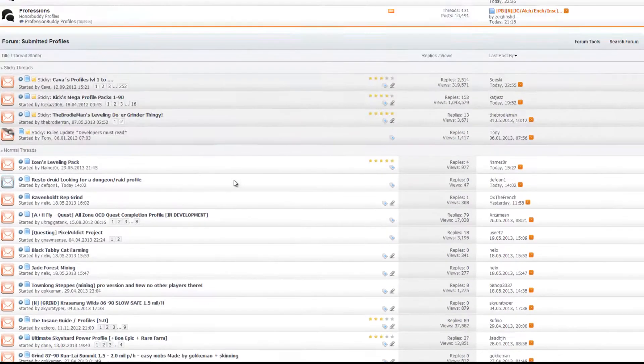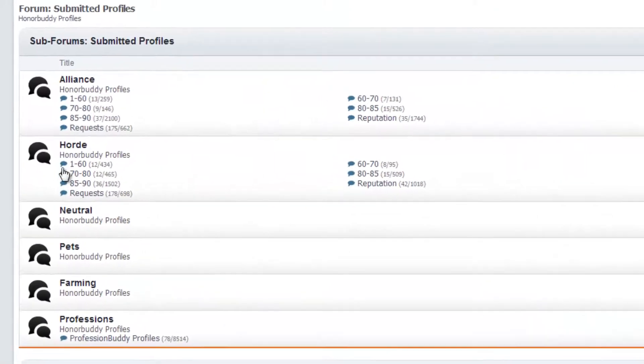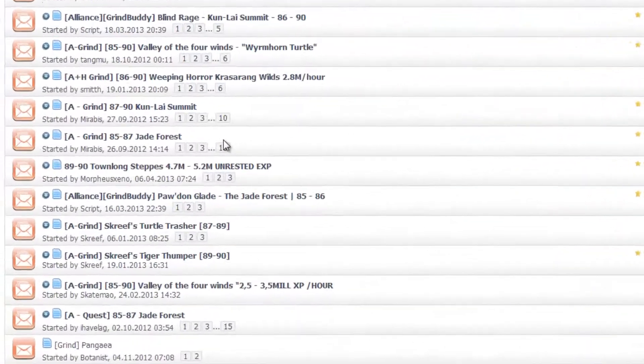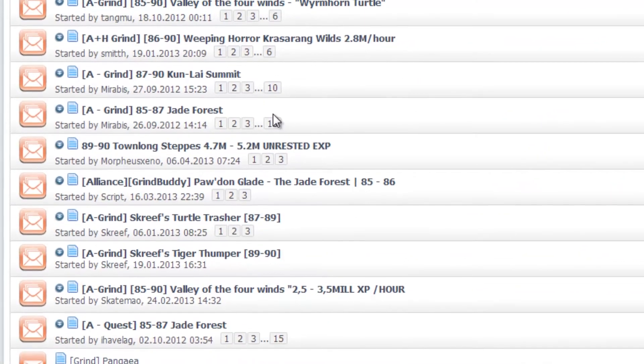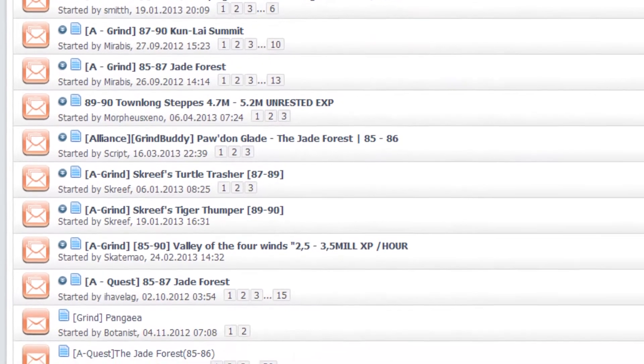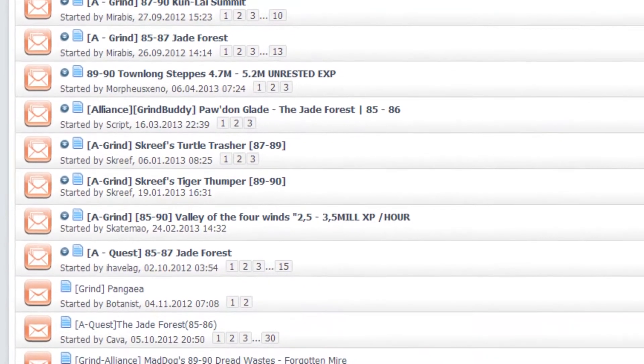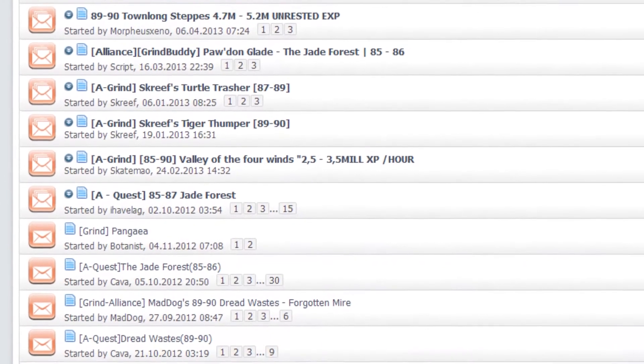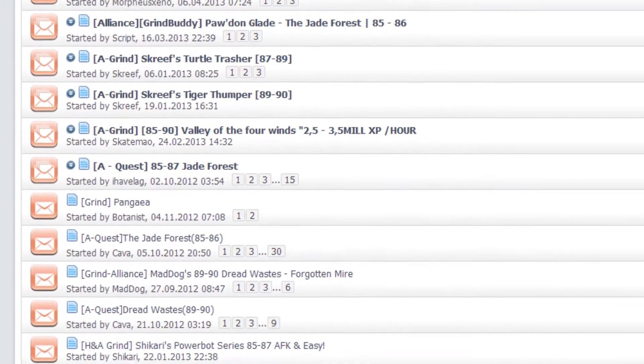This section of the official HonorBuddy website features a wide variety of different questing profiles, farming profiles, or faction-specific grinding and questing profiles. HonorBuddy is an incredibly powerful piece of software that allows you to customize your botting experience. Whether you want to reach level 90 with grinding or questing, or farm up your professions and your reputation factions, it's really all up to you. The bot can do anything.